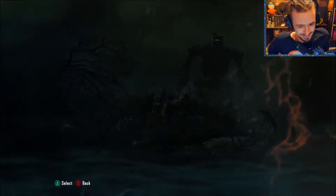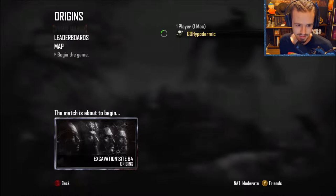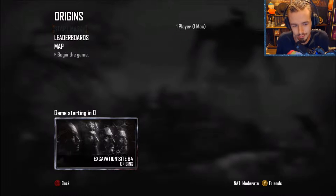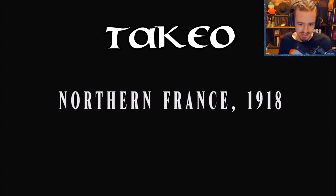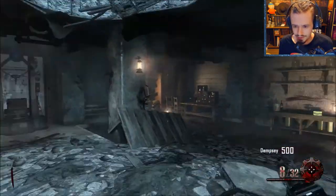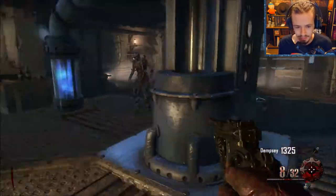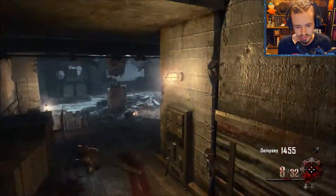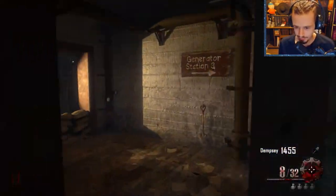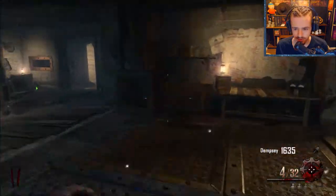We move on to our final map: Origins. Talk about a finale to this game, and what we thought was the finale to our original characters — Richtofen, Tank, Nikolai, and Dempsey. This map gave us our very first different starting pistol: the Mauser, which is so sick. I do not remember how to play this map at all — there was so much to remember. This was also the speed run map and the challenge map, but we're just here to reminisce.